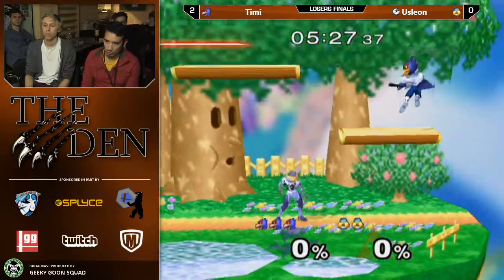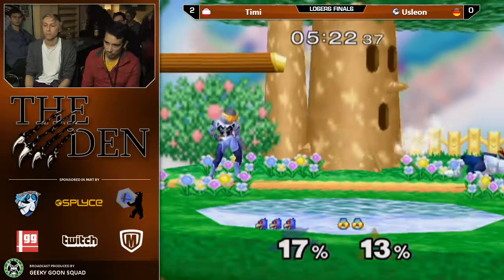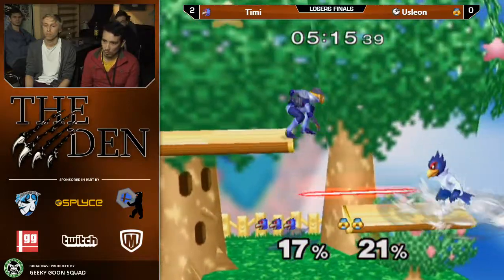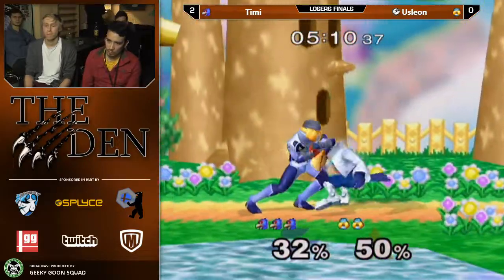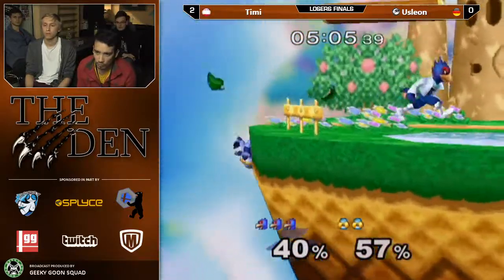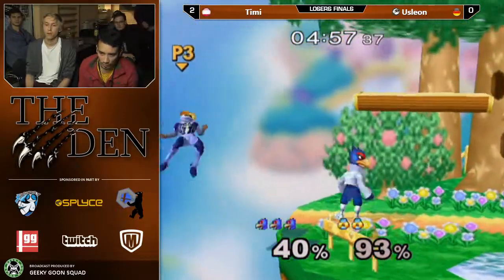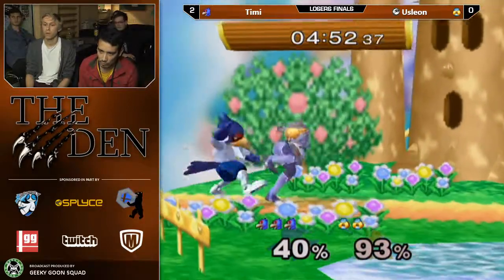Uslion is looking to fall apart in this set against Timmy. The thing is, whenever they play — when Timmy wins, it's 3-0. But when Uslion wins, it's 3-2. Every single time. The last time I saw Uslion beat Timmy, Timmy was also up 2-0 and he made the reverse 3-2. So if Uslion clutches this game, he's gonna win the set. We can expect Timmy to win two games in every set they play.